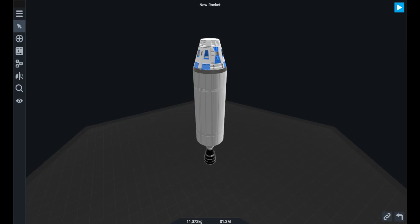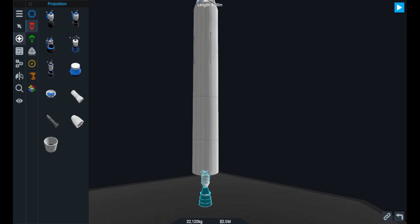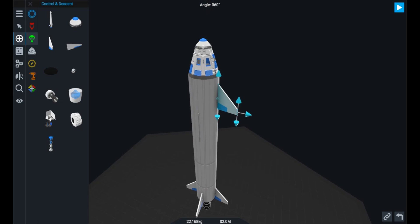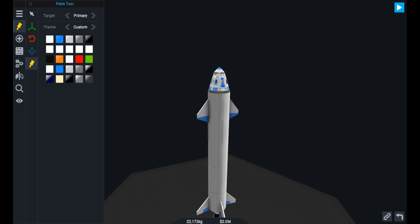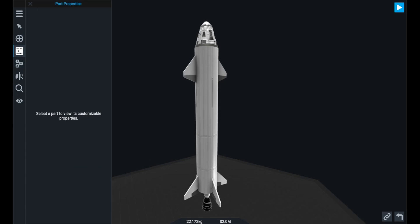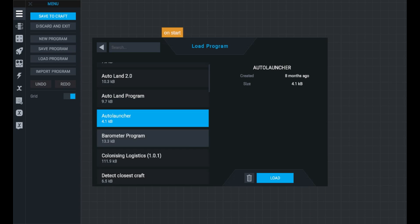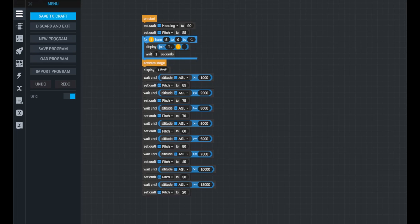In Simple Rockets 2, fuel tank shapes and sizes are fully customizable. Engine size, bell length, throat diameter, chamber pressure, fuel cycle, and fuel type can all be customized. Solar panels can be resized and arrayed. Every part has multiple textures, colors, and effects to create absolutely anything you can imagine. Simple Rockets 2 also has an in-game visual programming language called Vizzy, which lets players create custom commands and programs to control crafts — enabling auto launch and landing scripts, pre-programmed launch windows, and interactive command consoles.